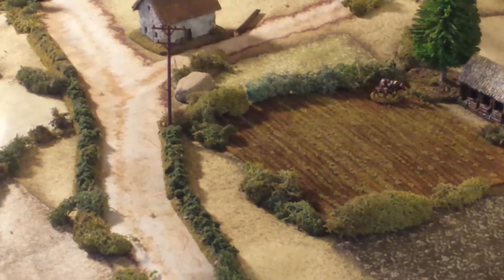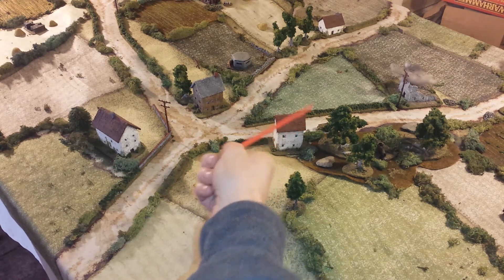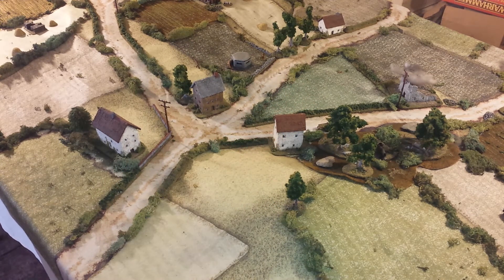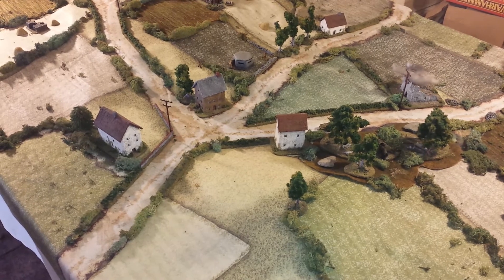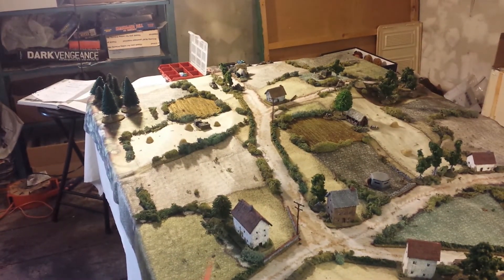We do have recon forces already deployed on the table. For me, I'm totally out-scouted. I only got one unit — right behind this tree I've got a foot patrol Panzer Grenadiers and their 250 half track. The Americans have two M20s and an M5 Stuart recon up on the hill on that side, deploying on that corner. I've got the opposite corner, which is down here.